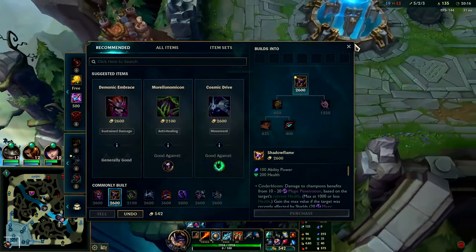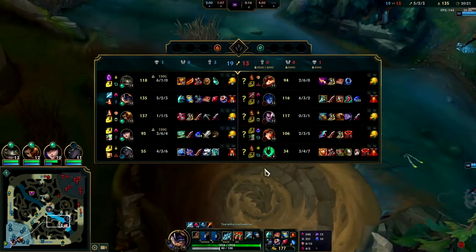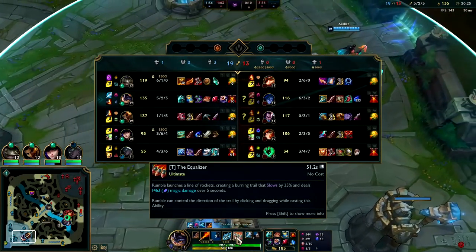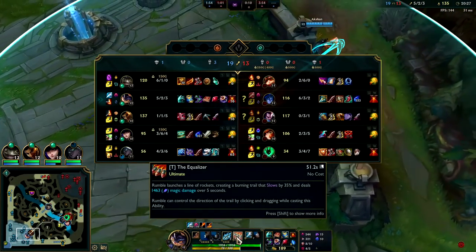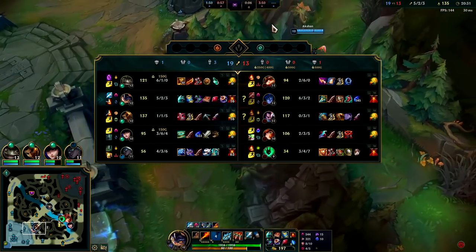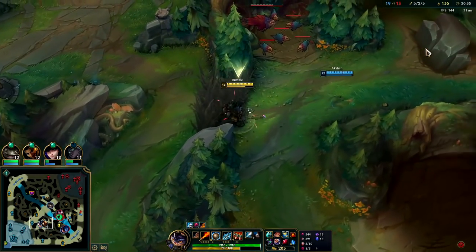I'm going to want to go for Sorcerer's Shoes or Lucidities — I think Sorcerer's Shoes are a bit better if the enemy team has squishies like they do. We'll play for this dragon fight. Your R's are especially good in actual team fights, not just one-versus-ones. In one-versus-ones all they need is one Flash to escape; in team fights a lot of times they need multiple Flashes, which is a lot more resource.